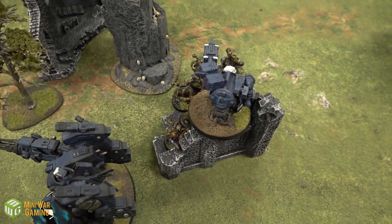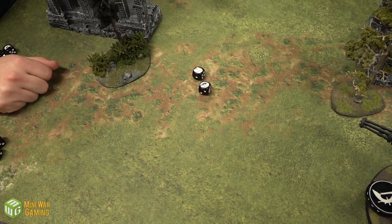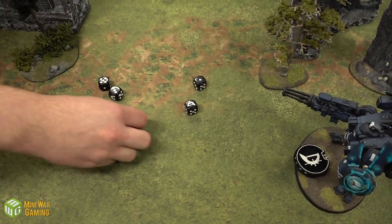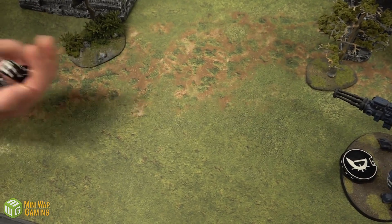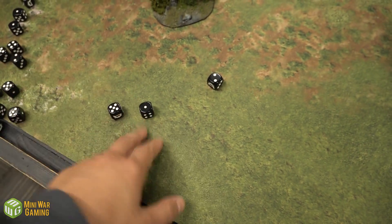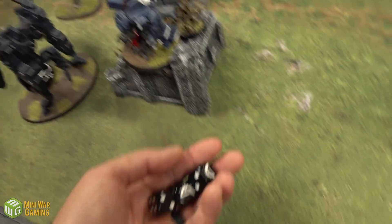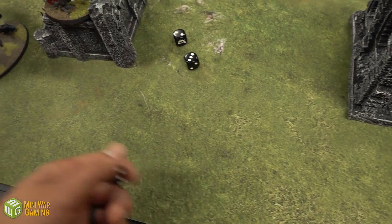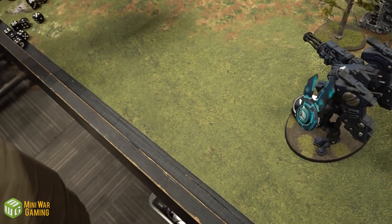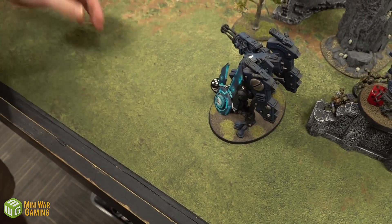Chaos Space Marines go first in combat. The Power Fist sergeant punches — hitting on fours, two misses. Five normal guys punch: four hits, three wounds at two-up save — one gets through, Broadside down to five wounds. Broadside fights back with three attacks hitting on fives, one hit, one wound — Riptide's Advanced Targeting System applies minus one, so four-up save — save made.